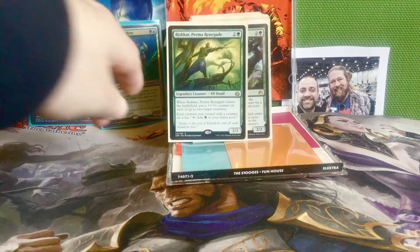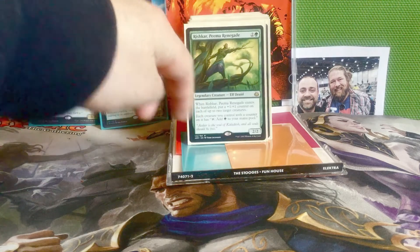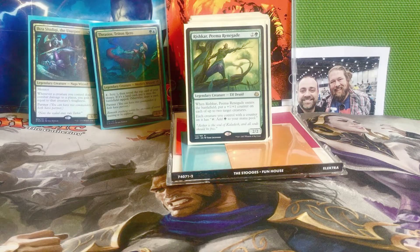Next we have Rishkar, Peema Renegade — two and a green for a 2/2 legendary elf druid. When it enters the battlefield you put a +1/+1 counter on each of up to two creatures, and each creature you control with any kind of counter on it has tap to add one green mana. Turning other creatures into mana dorks is exactly what we want in this deck — we want to ramp as much as possible.